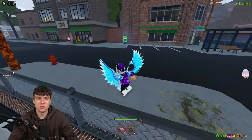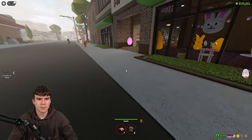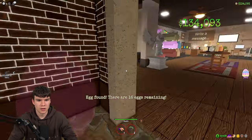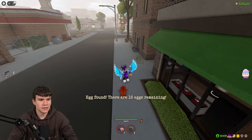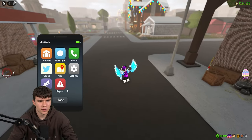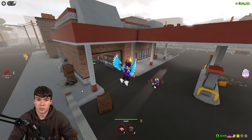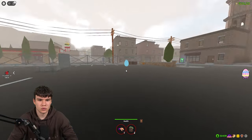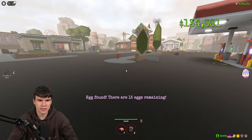Next, follow me to this store — I think it's the furniture store. There's going to be another egg just over here. I don't know if there are eggs in buildings this year; I don't think there is, to be fair, but you never know. There might be, there might not be. But yeah, there's another egg just over here, so make sure you claim up this blue egg. It does seem like there are a few eggs in buildings.